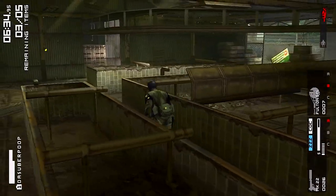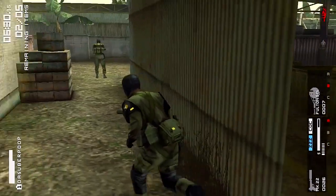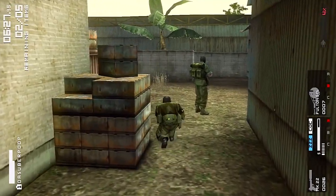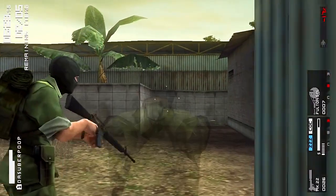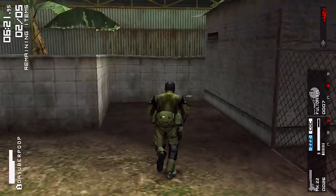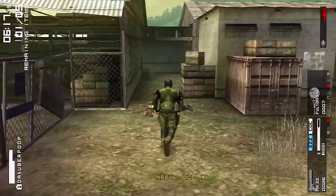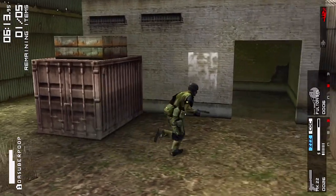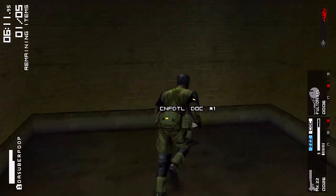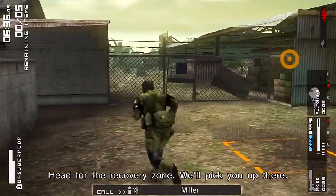The last two items are in this area — this document and one more right here. I could search him for his goodies but we'll just kidnap him, send him for a ride, and get this mission done. Let's get this mission passed — head for the recovery zone and we'll pick you up there.